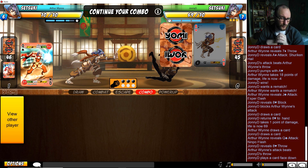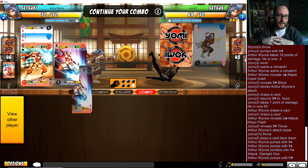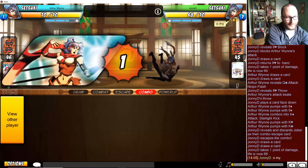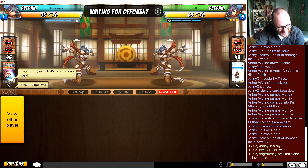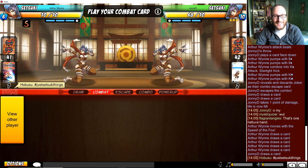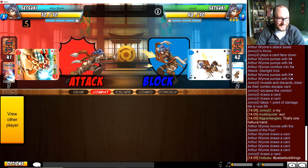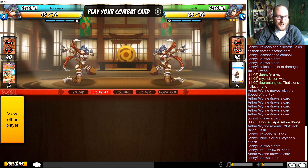Throwing into queen is not the worst way to lose combat - you're only losing the throw. If you had revealed the jack, it's pretty good. What?! What?! Okay - I have literally nothing to say. That is the most bonkers, nonsensical, impractical Setsuki hand I have ever seen. Oh my god.